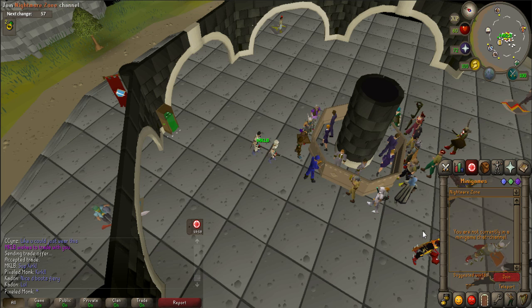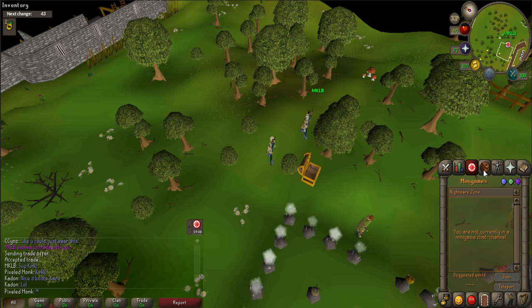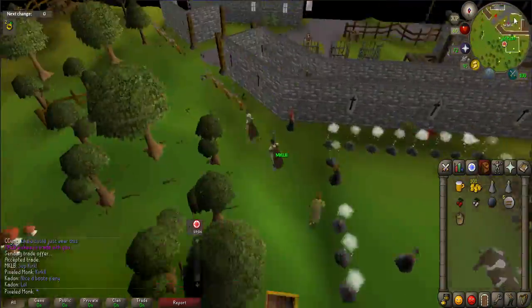You start the quest by first going to Yanille. The easiest way to get there is by using the minigame teleport to Nightmare Zone, a home teleport if set for Yanille, or a Watchtower Teleport. Once there, find and talk to Bert — he is located in the building east of the house portal.